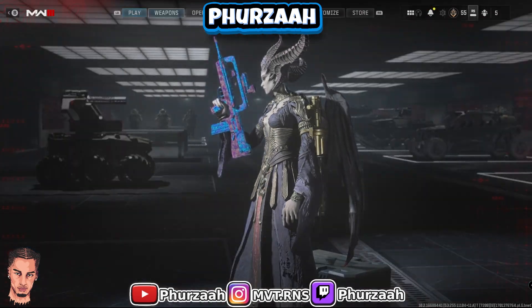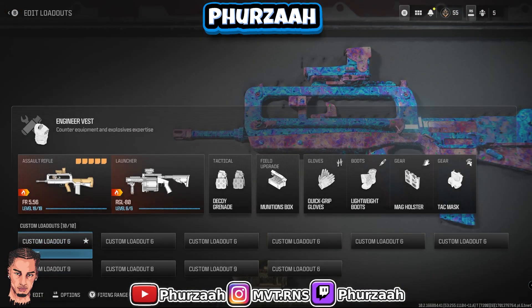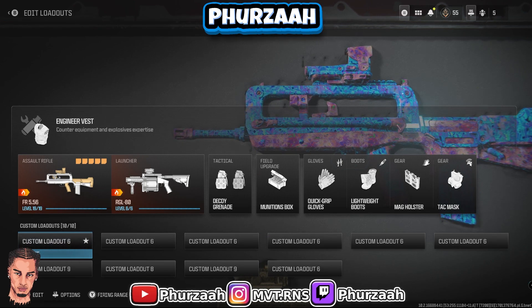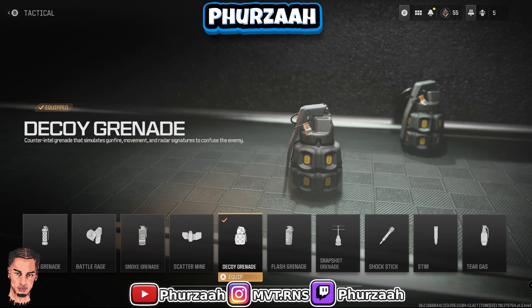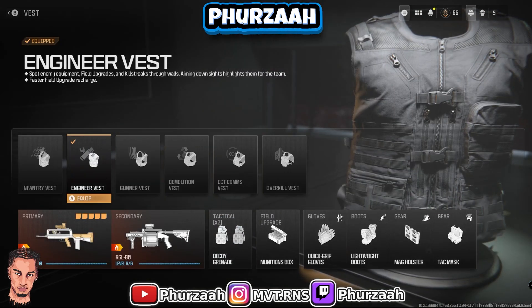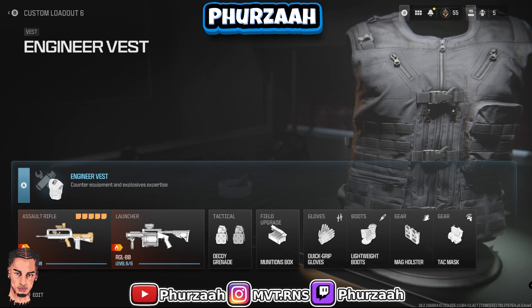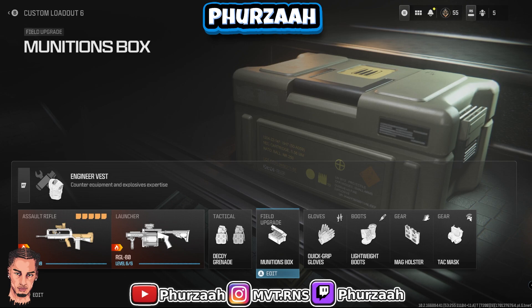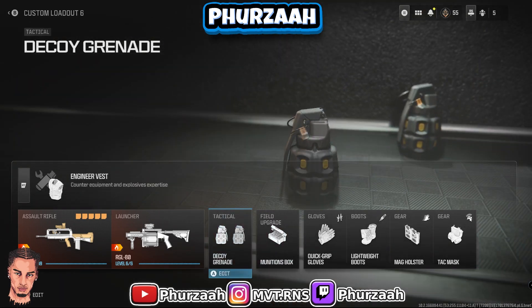For the multiplayer, what you guys are going to want to do is run decoy grenades. You're also going to want to run the demolition vest so that you get two decoy grenades. You're also going to want to have a munitions box - the munitions box is going to be pretty useful when you run out of decoy grenades so you can quickly resupply. For your perks it doesn't really matter what perks you run.